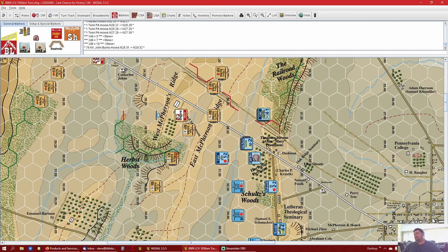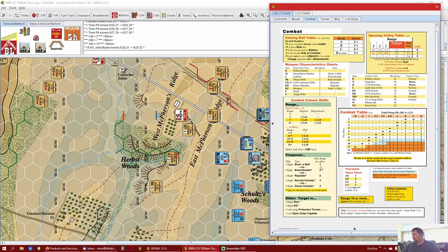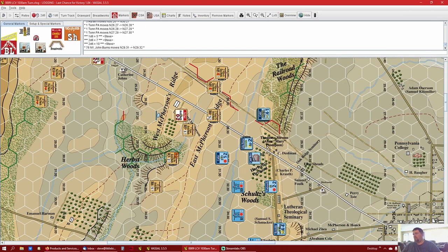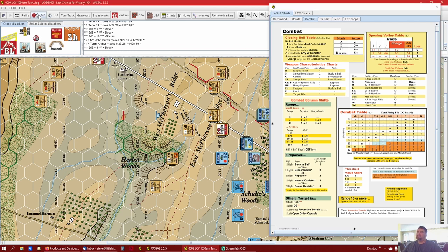Maybe these guys will drift up and take on that shaking unit. Let's look at what we need for the benefit of muskets - I think we've got to be within two. Buck and ball you've got to be at range one. We can try to get within one but we can't quite make it, so we're going to go one, two, three and take a shot at these guys. They can do an opening volley again - as far as I know it's not restricted to just once, as long as I move and try to fire at them they can fire at me. It's a five or six to do damage - we rolled and it's a hit!